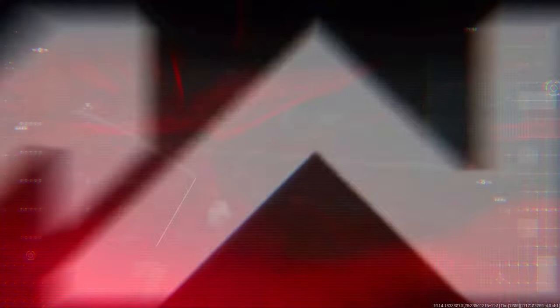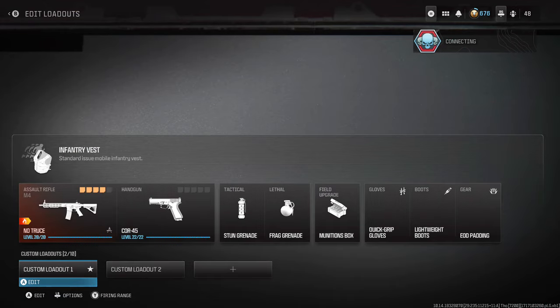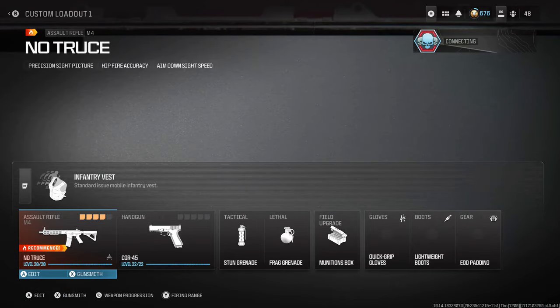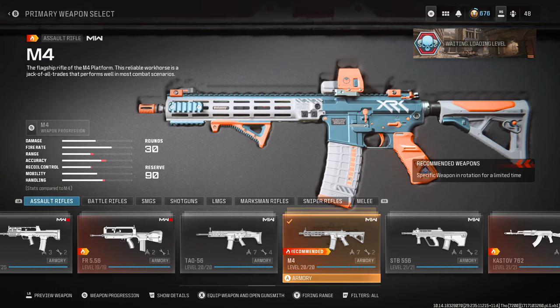When you get in, go over to the weapon you set up before — for us it was the M4. Now put the weapon that has the camo you want to swap over. For us it was Interstellar, so we're going to put a Modern Warfare 3 gun. Sometimes you might get the 'Loading Player Stats' screen again — if you do, it's totally fine, just let it go through and then select that weapon.